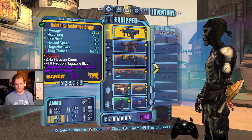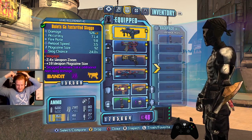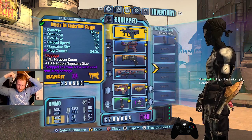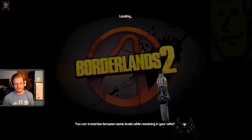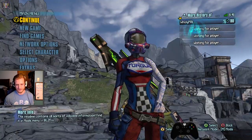Any guns you recommend? I'm on Zer0 at the moment. Anything that does good damage realistically. If you're early into TVHM, grab yourself a Lascaux from Frostburn. You've got the Unkempt Herald — that's a good pick. I will say the Unkempt Herald is kind of rough against certain enemies, especially smaller ones like rats.